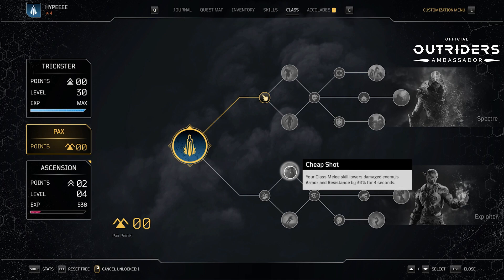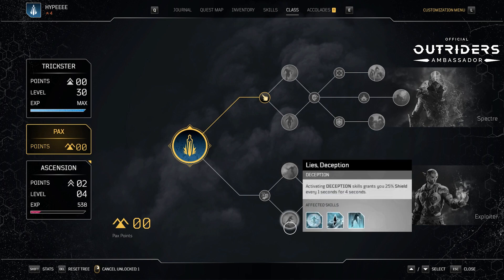Lies — Deception. Activating deception skills grants you 25% shield every one second for four seconds. I'm curious whether this is 25% times four, meaning you'd have 100% shield by the fourth second, or if it just renews the 25% each second. I think it's the latter because that makes more sense, especially if you're in combat — it's just going to renew the shield every second.